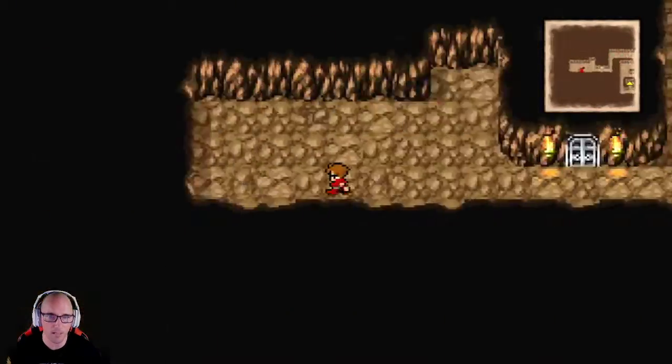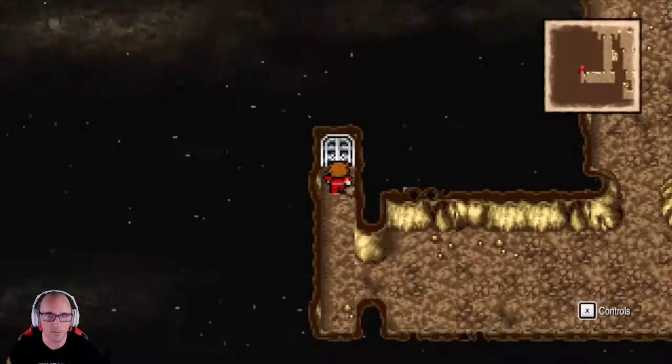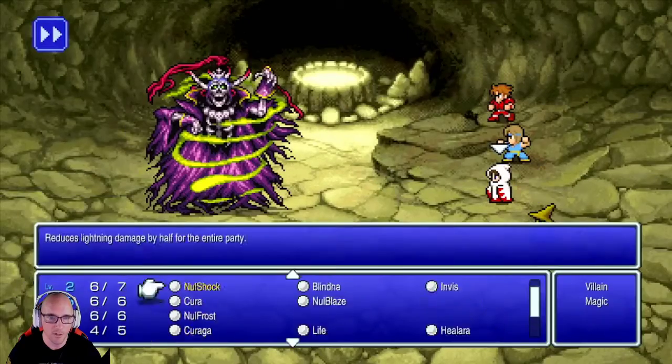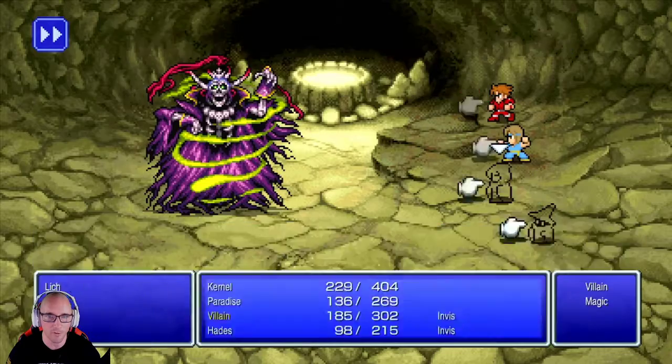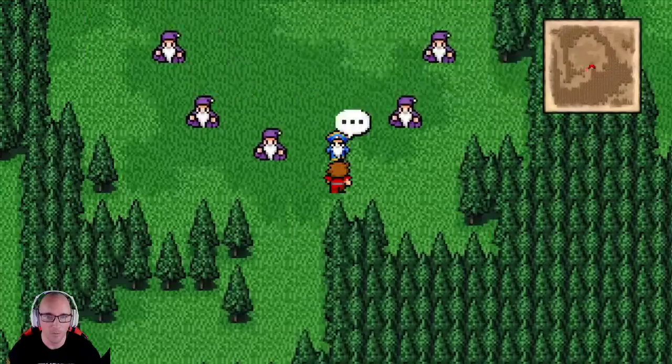We give the ruby to him and he moves out of the way. We move forward, talk to this guy, go further, he gives us a rod. We move in and fight the Lich. Boom boom boom - and the first crystal is going to be active in three, two, one - active crystal! Excellent.